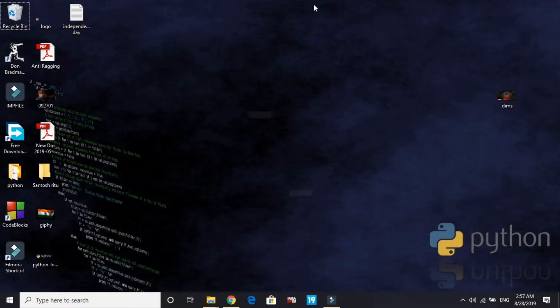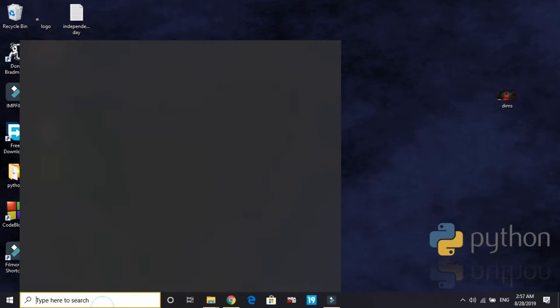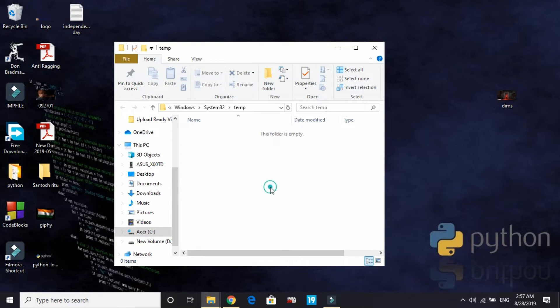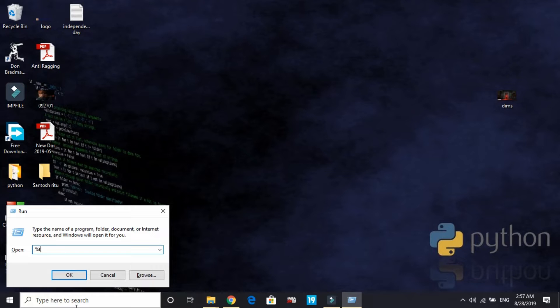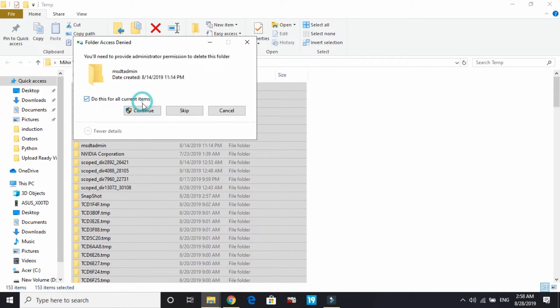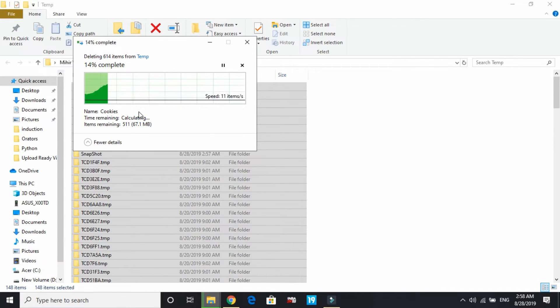The fifth step helps increase PC performance by clearing temporary files. Open Run and search for 'temp', then select all files in that folder and delete them. Open Run again and search for '%temp%', then delete all files in that folder as well. This won't affect any operations on your PC — these are all temporary files and just wasted space. In my case, there were 759 MB of waste files.